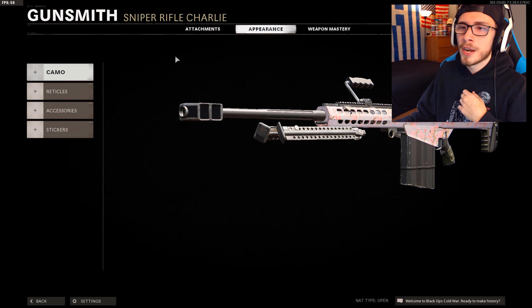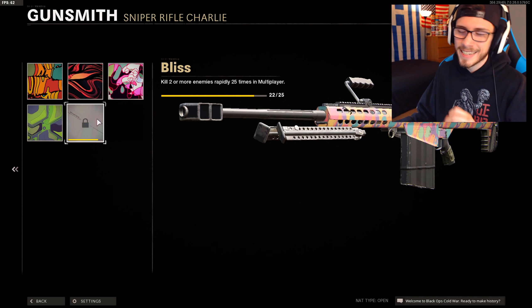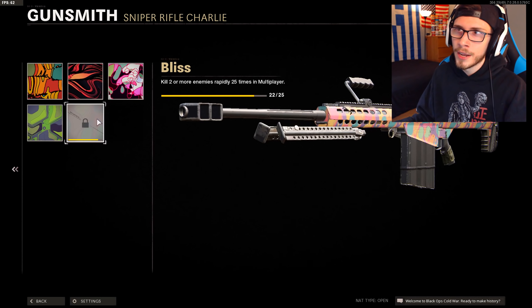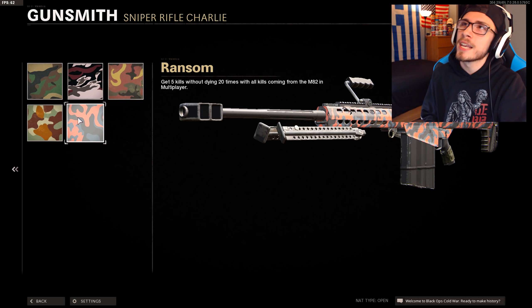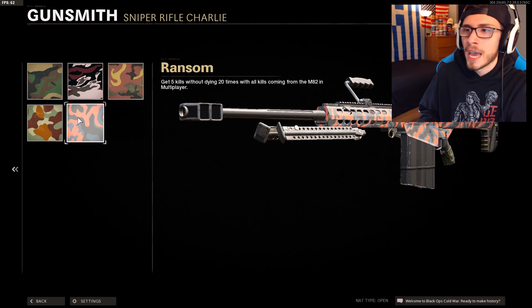Now that all the attachments are out of the way, the last camo I have to get for all of the Snipers is gold. I just have to finish off the last Psychedelic Challenge, which is just getting double kills. I need 3 more double kills on the Barrett, 10 more on the Tundra, and 2 more on the Pellington. I wanted to take a quick second to talk about the challenges, because the challenges in this game are not hard. The biggest problem is that it has taken so long to max out all of these weapons to even get the tiers of camos.